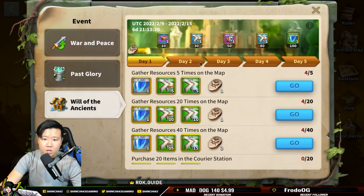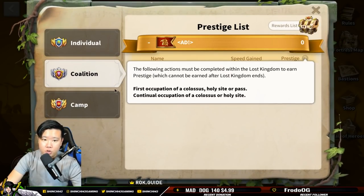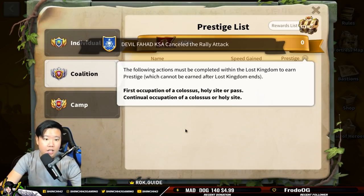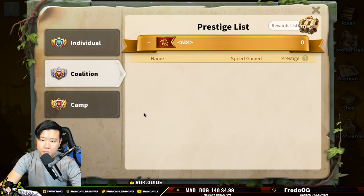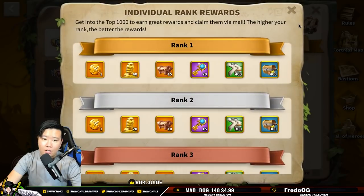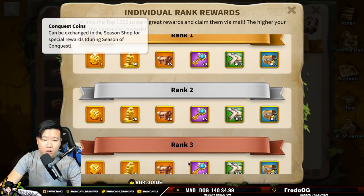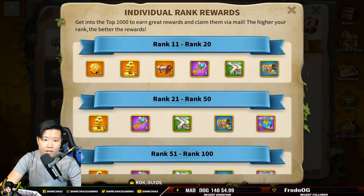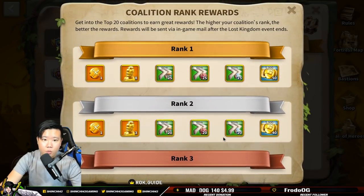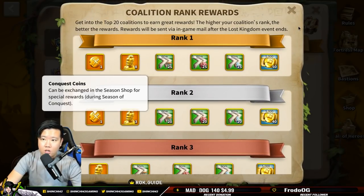Looking at the War of Conquest tab and the Prestige section — for Coalition, we need to first occupy Colossi, Holy Sights, and Passes through continual occupation to gain continuous points. For individual ranks, you're going to get some Conquest coins up to rank 20. For Coalition rewards, only the top two coalitions will get the Conquest coins. For the camp, you get no coins.